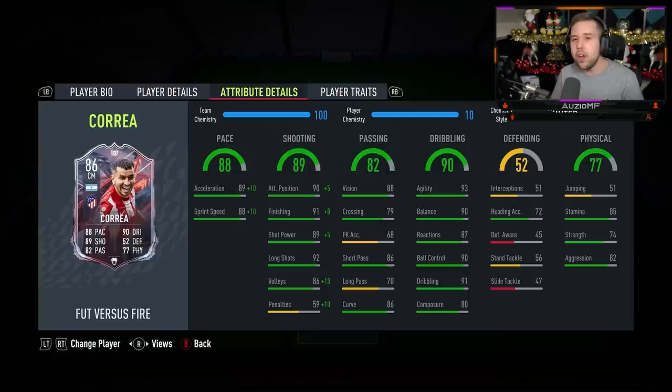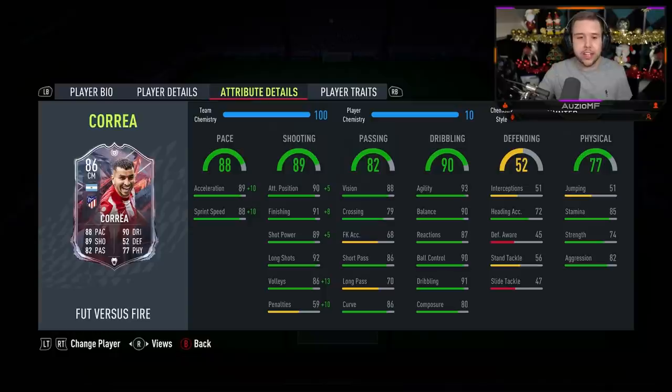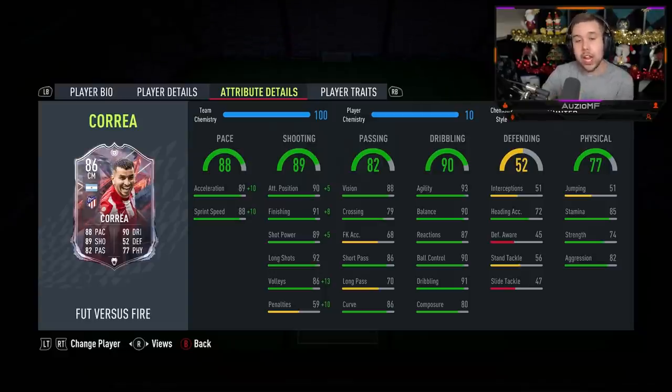As for his physicals, for a 5'7" player, 64 strength and 82 aggression is actually really nice. Usually when players are that small you see way lower strength and way lower aggression, so the fact that he's got decent numbers there, I'll happily take it. He also has 85 stamina, which means he will be lasting for the full 90 minutes.